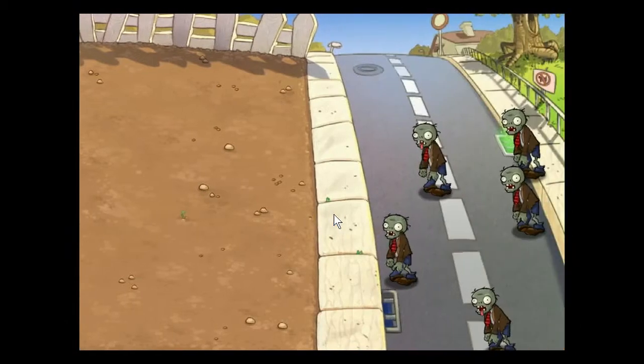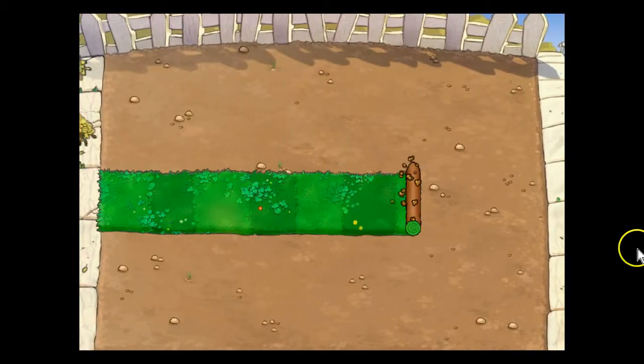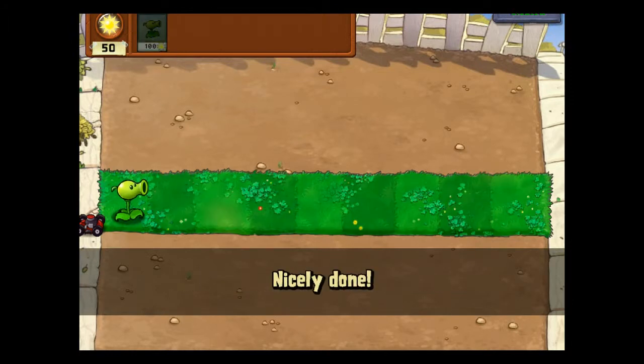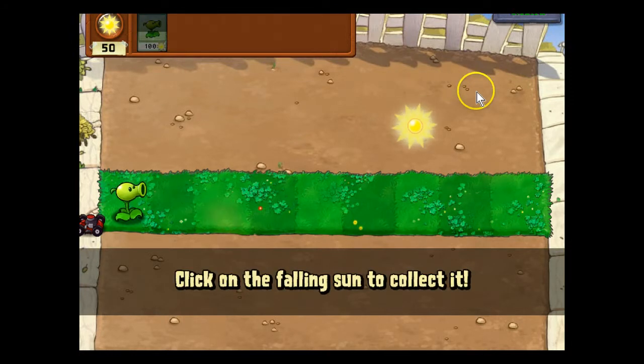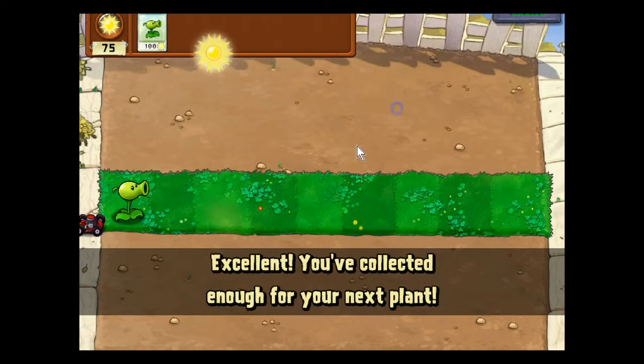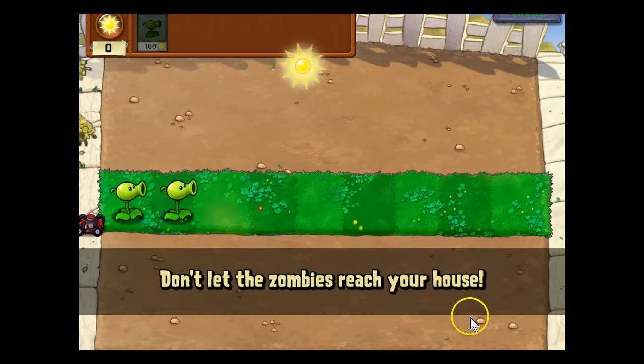Okay, so this is my house. It looks like all the time with zombies just looking at it — it's just what it looks like, and one random strip of land. Basically, when sun falls from the sky, you use the sun to collect plants and kill zombies. Keep on collecting sun, you'll need it to grow more plants. You've collected enough for your next plant.